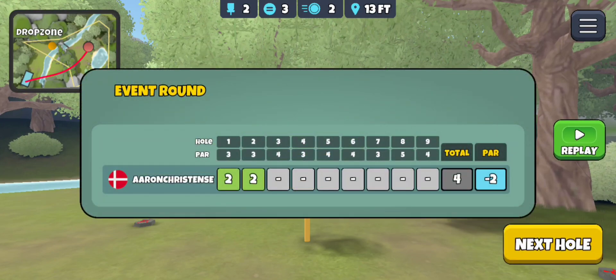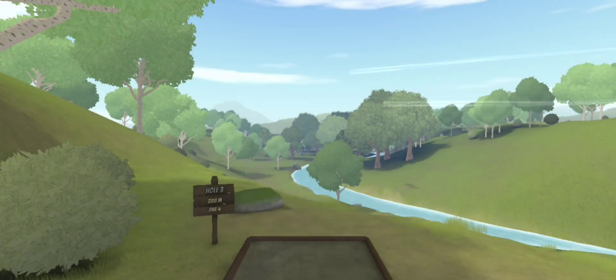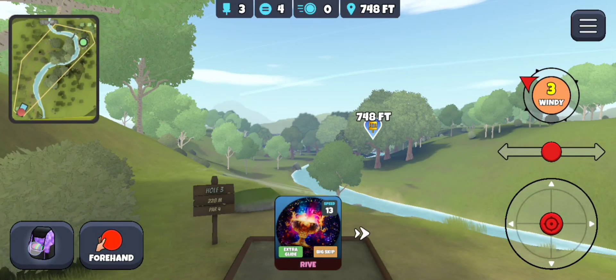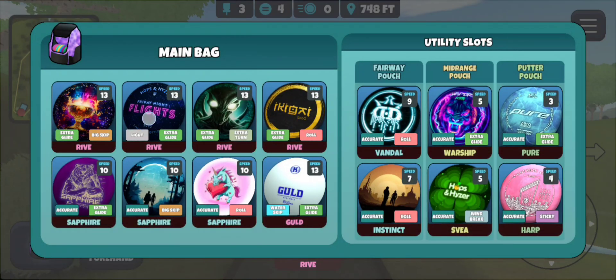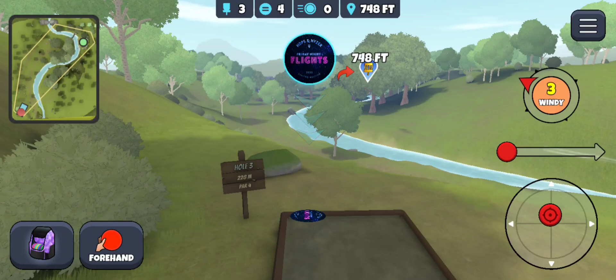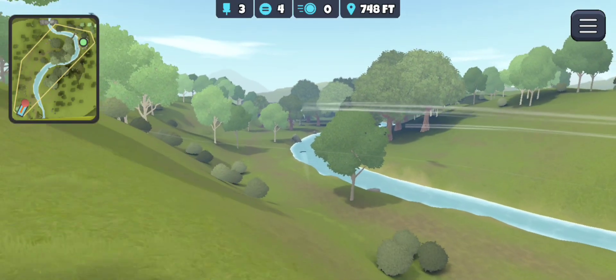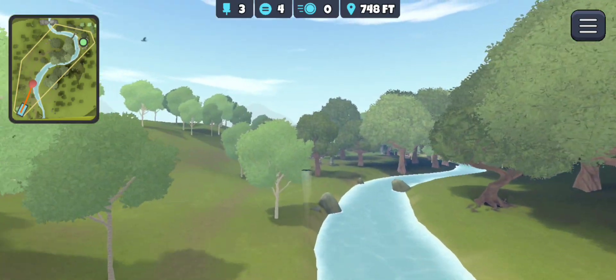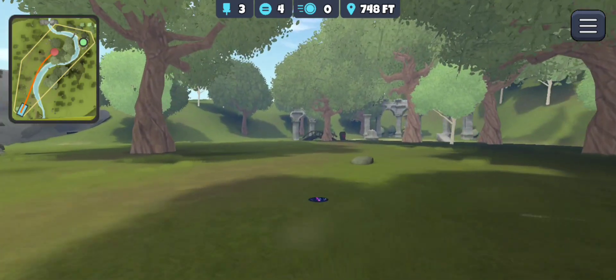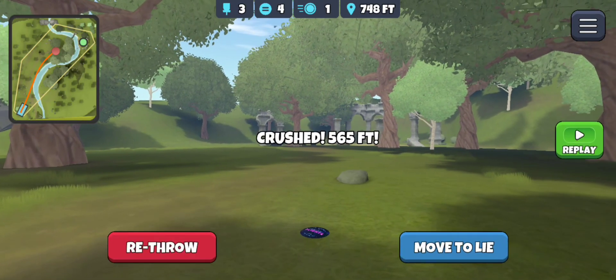Hole number three. Let's see if we can get a good drive and have a look at eagle. We've got a big tailwind so I'm going to disc down to the light glide. Don't want to go glide skip because if I don't hit any trees then it's almost guaranteed to go in the water. Oh, I just caught the trees there — darn it. Needed to go lower and put a little more hyzer on that.